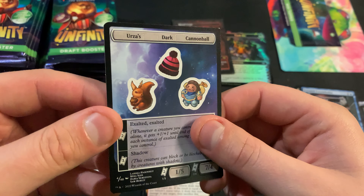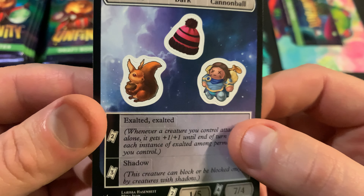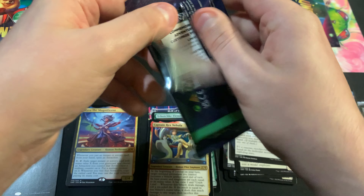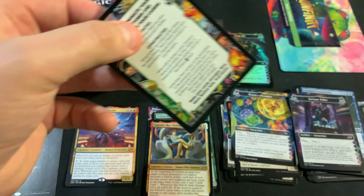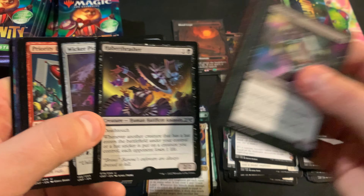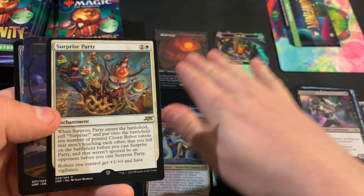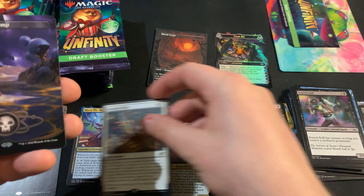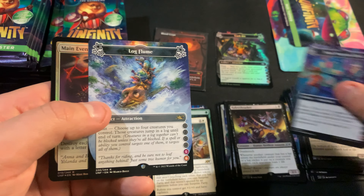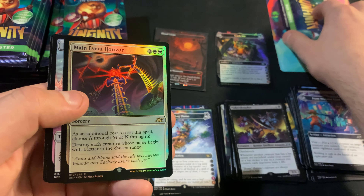We got Trash Bin and Foil, and we got the Misunderstood Trapeze Elf. Pretty much like a lot of other sets, any of the shocks are good, any of the triumphs are good, any of the fetches. We got Captain Rex Nebula, and the Orbit Swamp, and those clown robots.